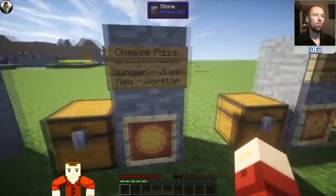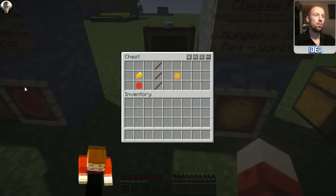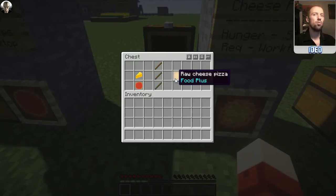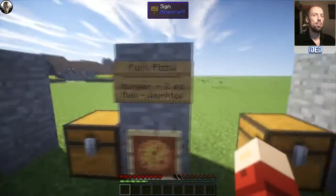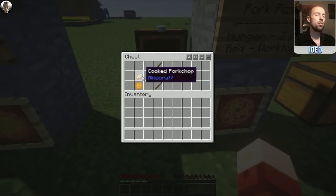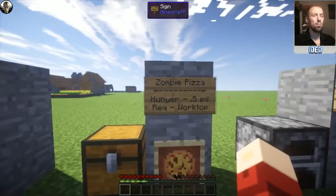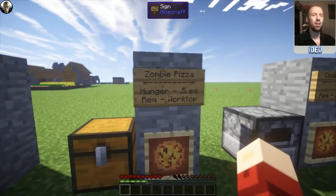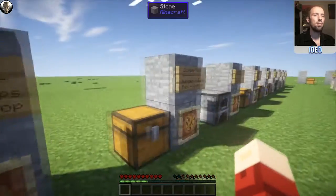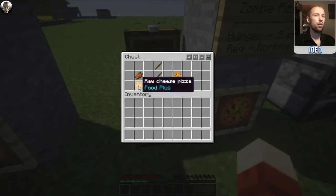You can improve upon that with a cheese pizza — this restores 0.5 per slice as well and requires the worktop. To make this you need your raw tomato pizza and some cheese on top. You can further improve with pork pizza, which restores two hunger per slice and requires the worktop. To make this you need a cooked pork chop and a raw cheese pizza. There's also zombie pizza — you can make zombies into pizza, giving you a use for rotten flesh. This restores 0.5 hunger per slice. You need rotten flesh and your raw cheese pizza below it.